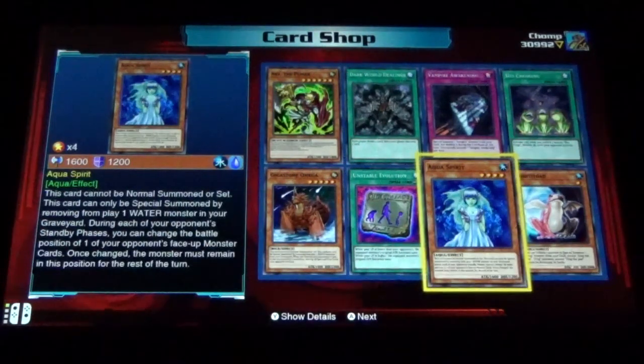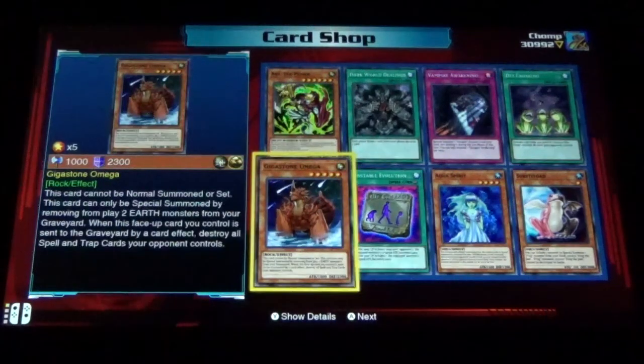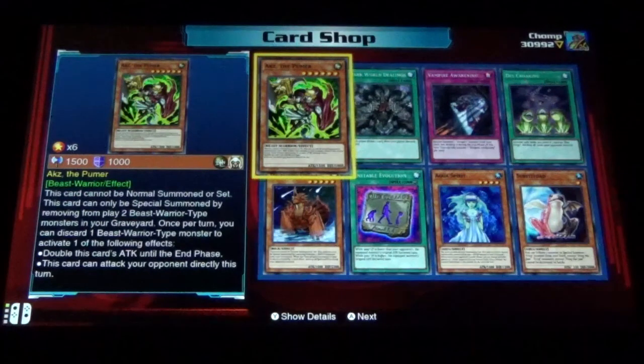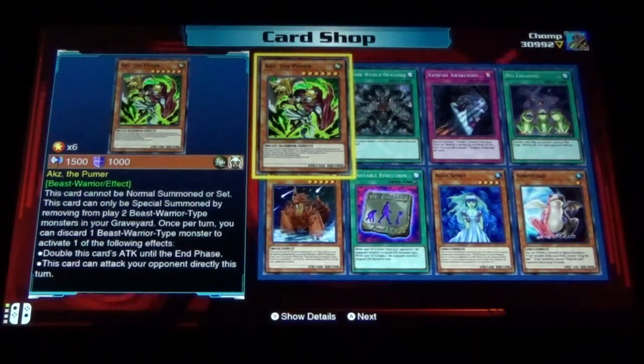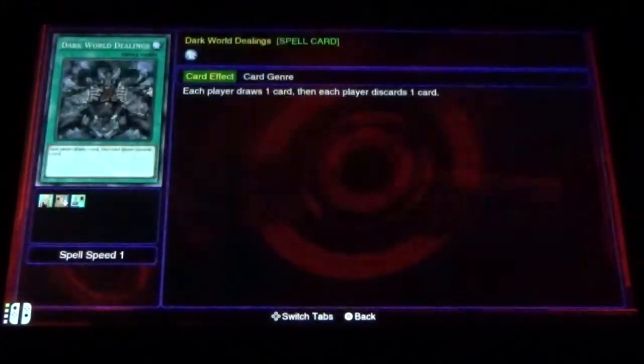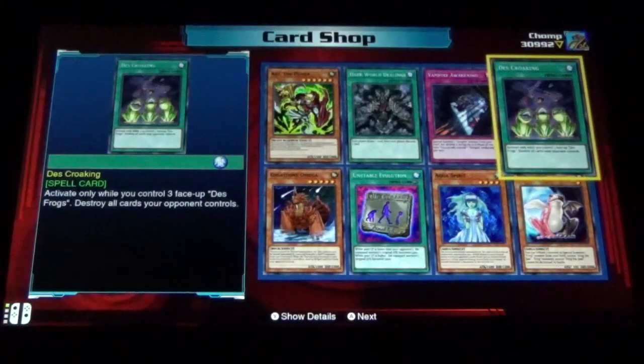Frog the Jam, that is. Aquaspirit, Unstable Evolution, Gigastone Omega, Axe the Pumler, Dark World Dealings — another fun card — Vampire Awakening, and Dez Croaking.